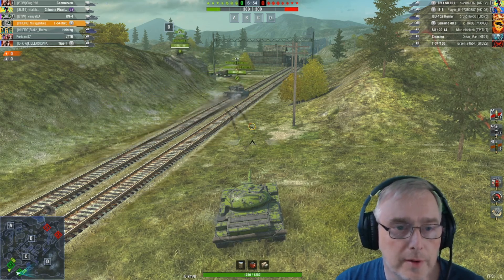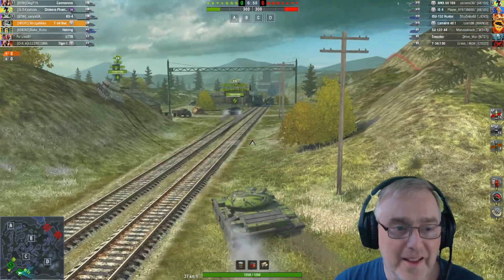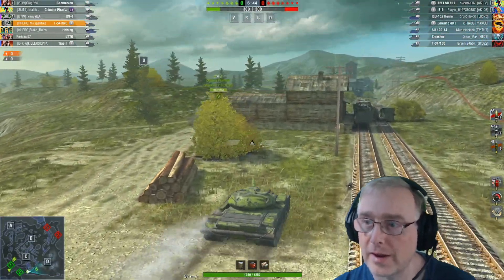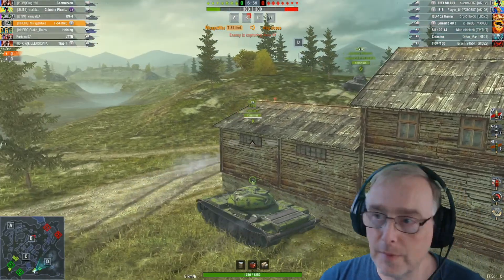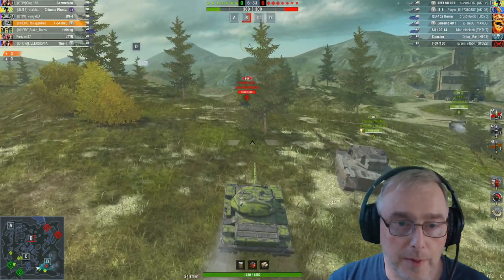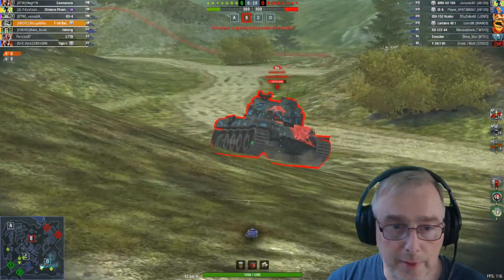We've got some good support. We've got an LTTB who's not the best driver by the looks of it - he's a non-clan player but tried to get up on the hill and didn't quite manage it. We'll follow this Chimera though; we've got some good DPM between us. The 40T has come up a bit too aggressively - it's a really bad position to come in from. He obviously didn't think we were there.